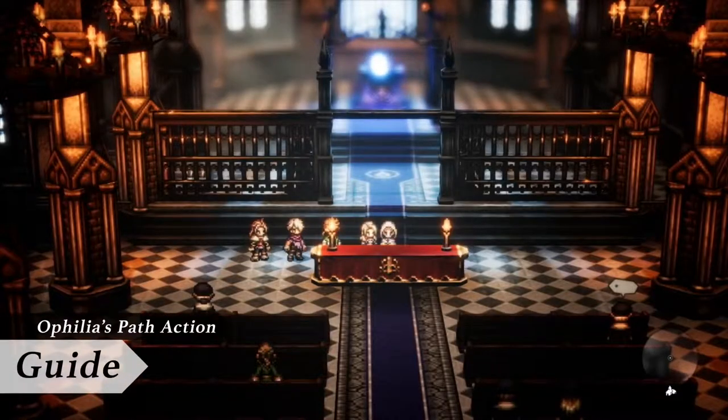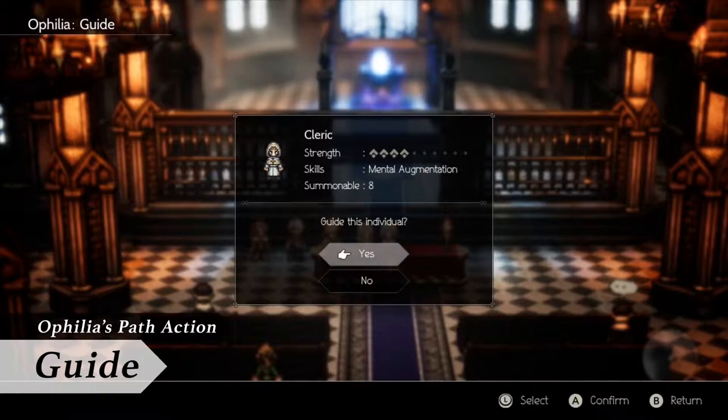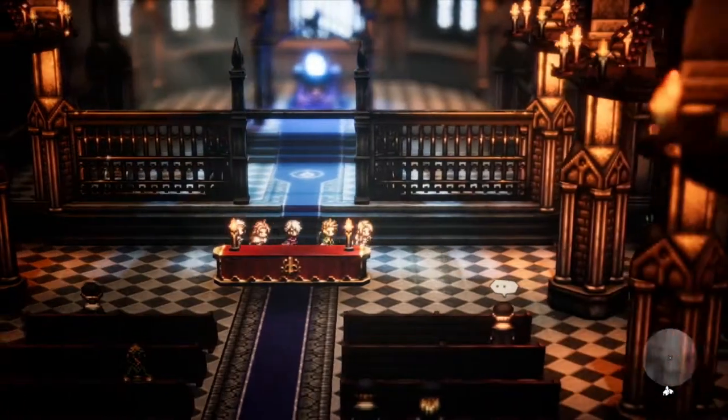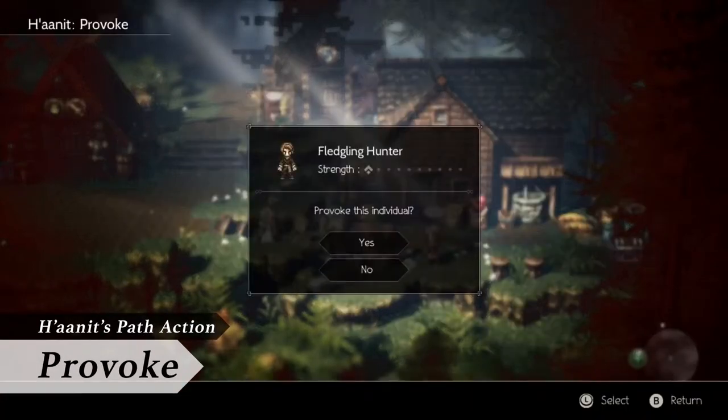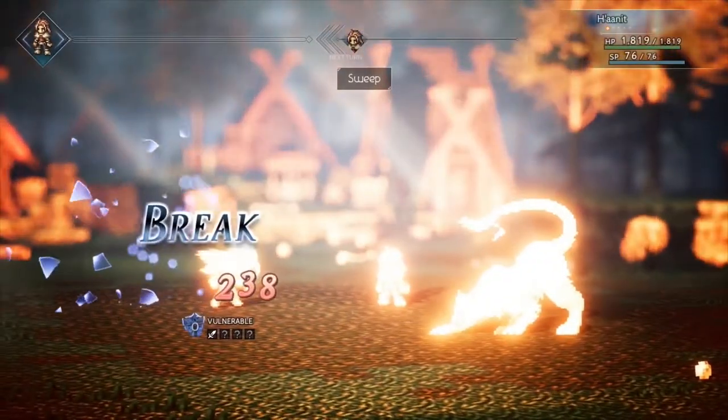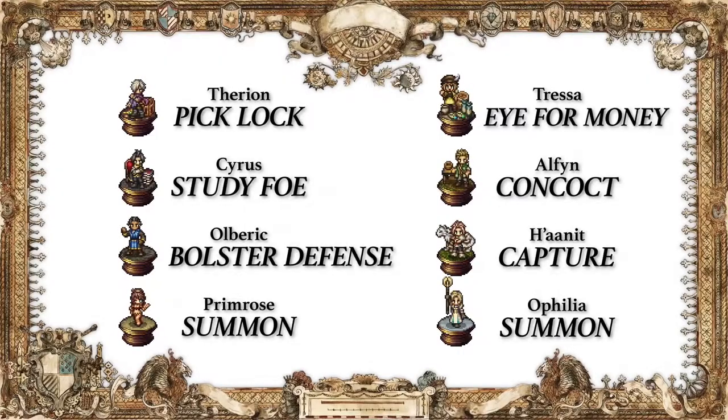For example, Ophelia can guide townspeople and take them along on her journey, while Hanuk can sick her companion beasts on people and provoke them into doing battle.